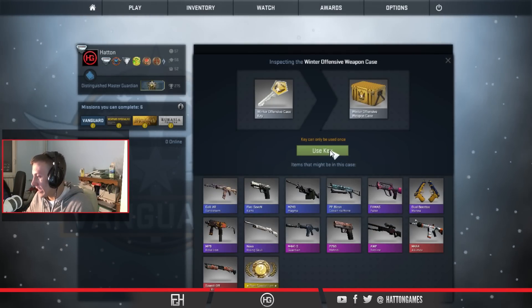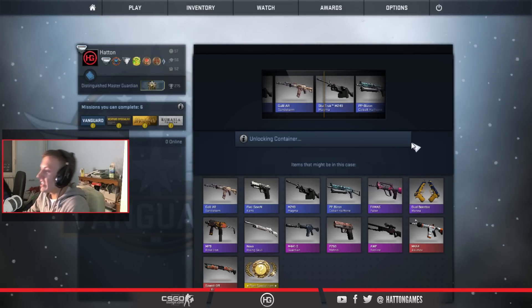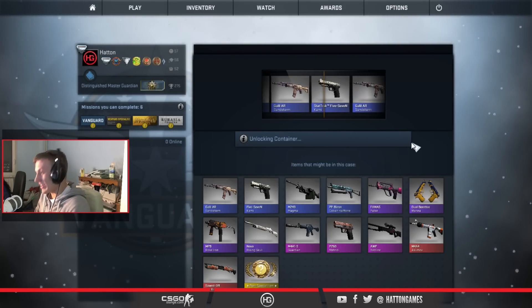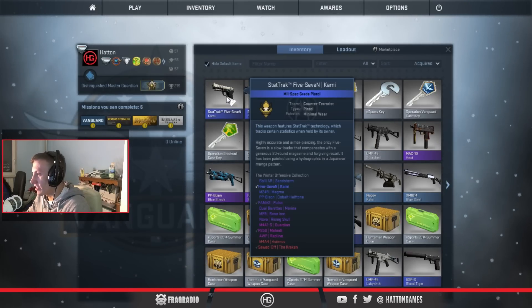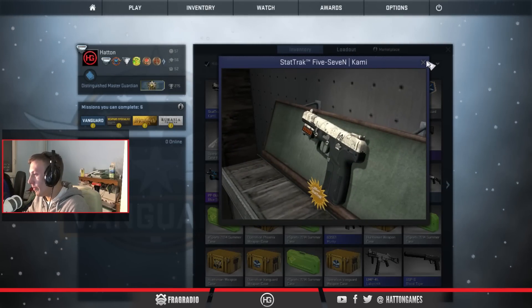Okay, Winter Offensive. What's this? The Asimov — M4 Asimov. Which is okay. Some good skins in this one. I got a StatTrak 5-7 Cammy. Depends what condition that is — it looks like a pretty good condition. Minimal wear. Minimal wear is good. I'm happy with that.